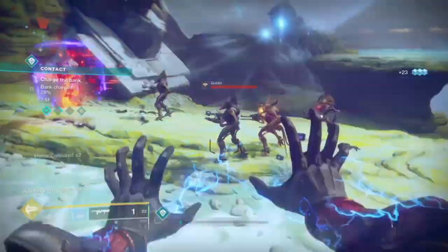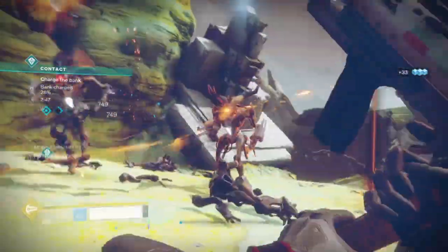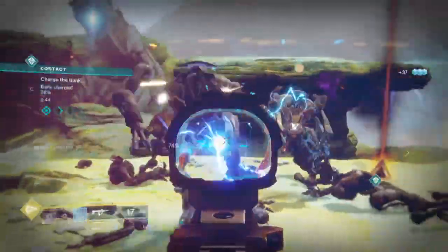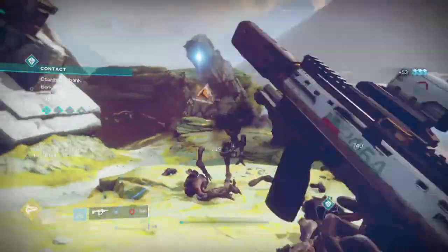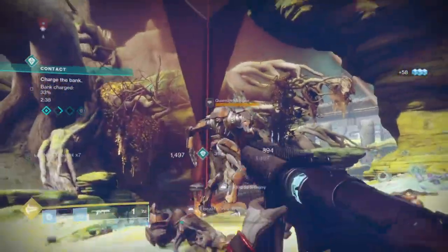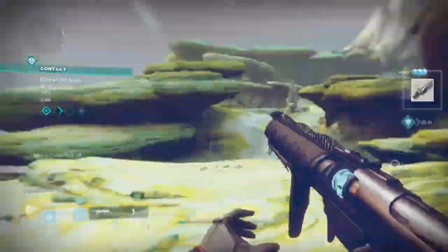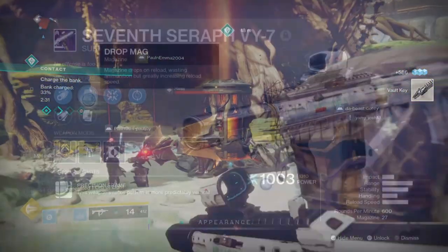With the build I have here and the debuff I can proc via Felwinter's Helm, soloing most ultras and bosses becomes a whole lot easier — but only if I manage to proc it. If I can proc the exotic debuff, it's not a problem since the exotic is very powerful on its own anyway. I do recommend using Felwinter's alongside the new Exotic Grenade Launcher — it really is an amazing combo.